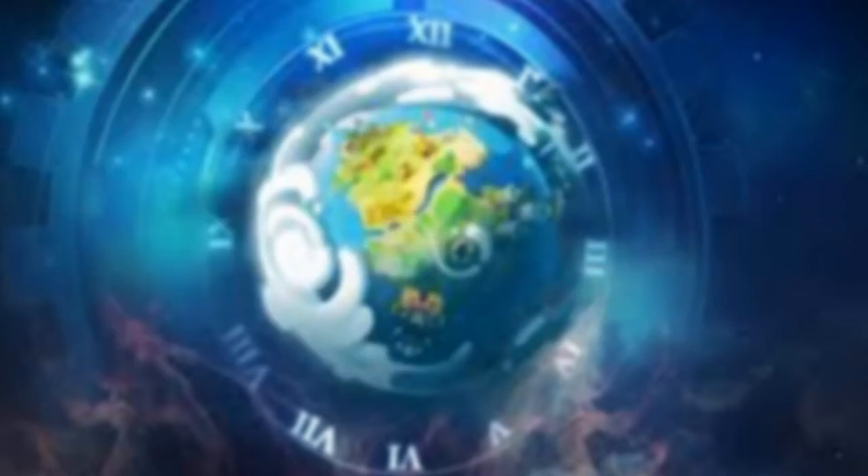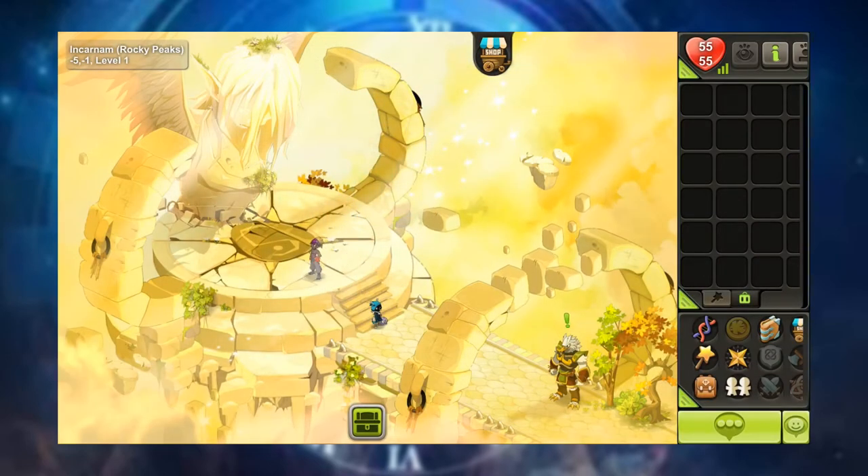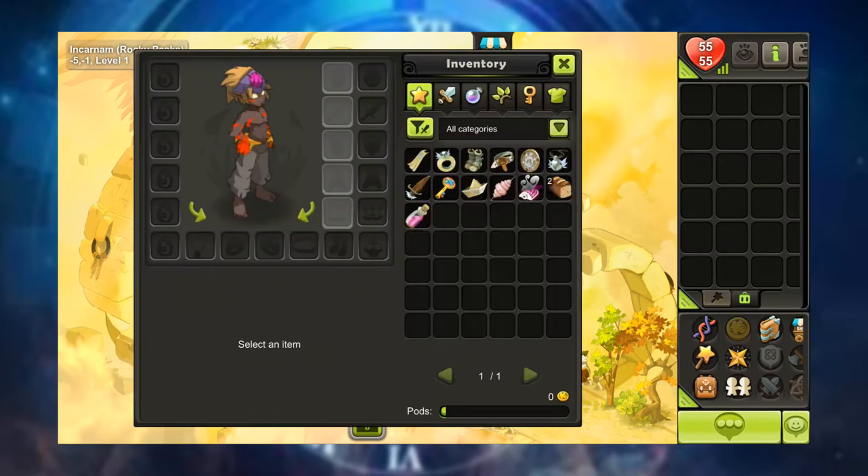When you first start the game you'll be in your birthday suit, so a big part of your journey will be to gear up your character to take on the challenges of the World of the Twelve, which is the world of the game. Open up your inventory and you'll see these slots.